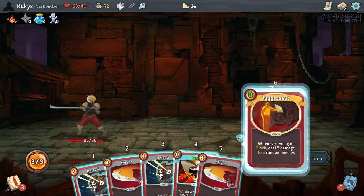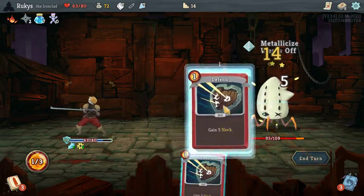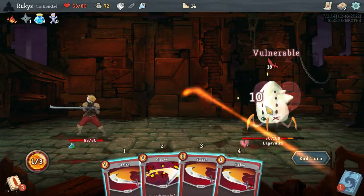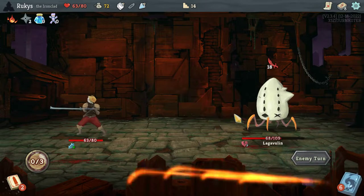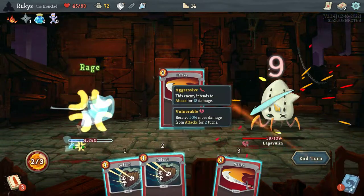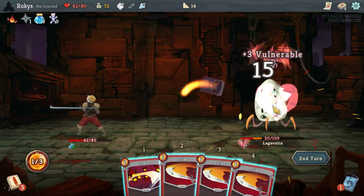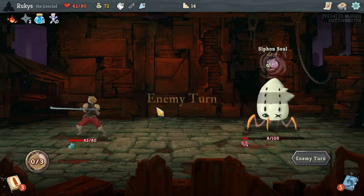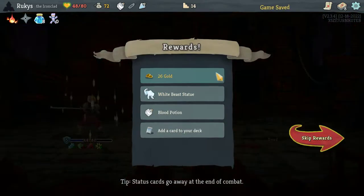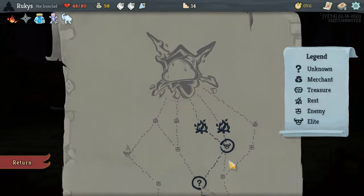This Juggernaut Potion is going to help a lot with this Rage. Lagavulin is probably one of the better elites if you're thinking about doing a Minimalist Run or a Speed Climber Run, maybe doing the 1 Relic Achievement. I think Lagavulin is probably what you're hoping to see as your Act 1 elite if you do take one — you may not necessarily need to take one. White Beast Statue is going to provide a lot of value for us, letting us use these potions as much as we'd like, essentially.